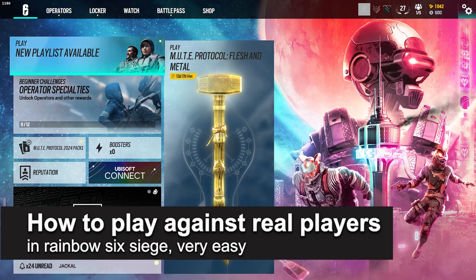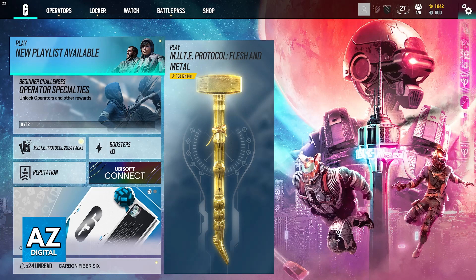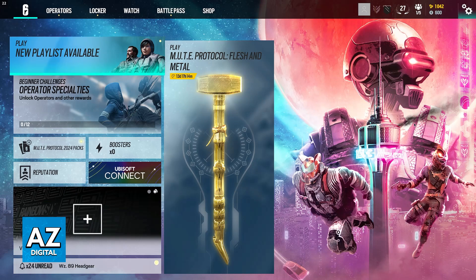In this video, I'm going to teach you how to play against real players in Rainbow Six Siege. It's a very easy process, so make sure to follow along. I'm going to give you easy-to-follow instructions on how to access the main game modes of Tom Clancy's Rainbow Six Siege and how you will be able to play against real players. This can be done either on a specific platform or you can even do it over crossplay, so you will be able to play with real people on plenty of other different platforms than the one that you are using.